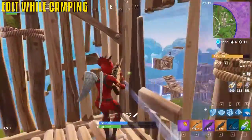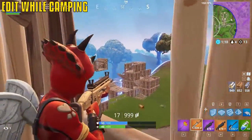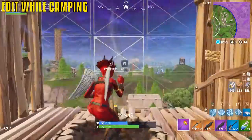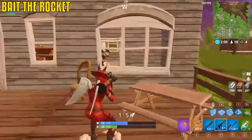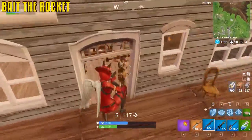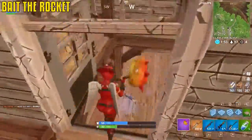Editing while camping: sit up in your high house, spot an enemy, and edit open to take your shot — it's very, very good. A quick counter when players pull out a rocket launcher at close range is to immediately build up a wall as soon as you see it.